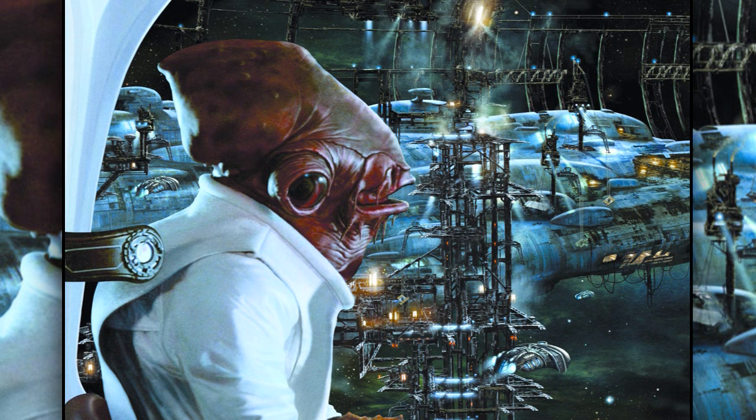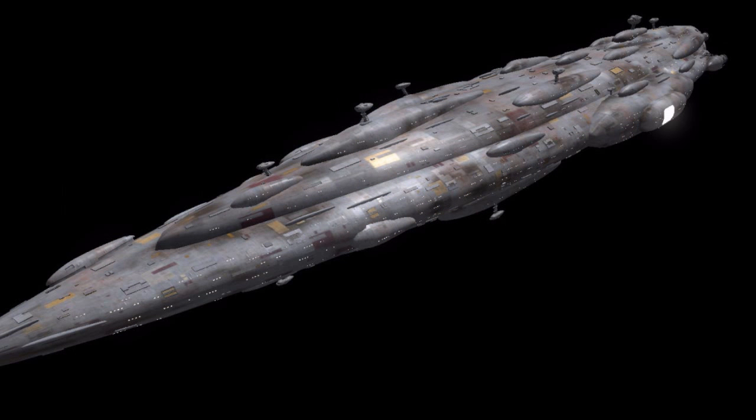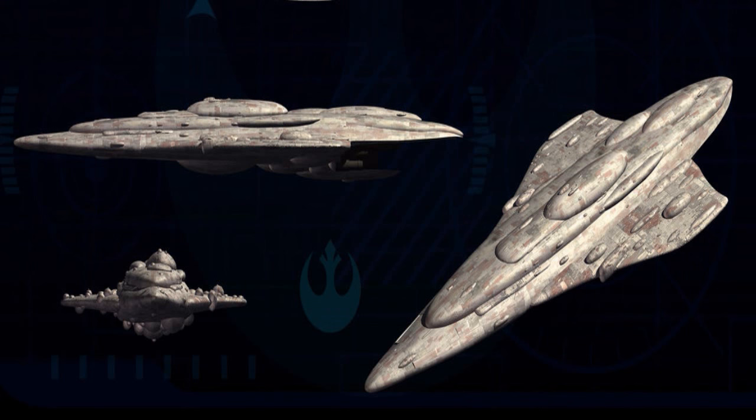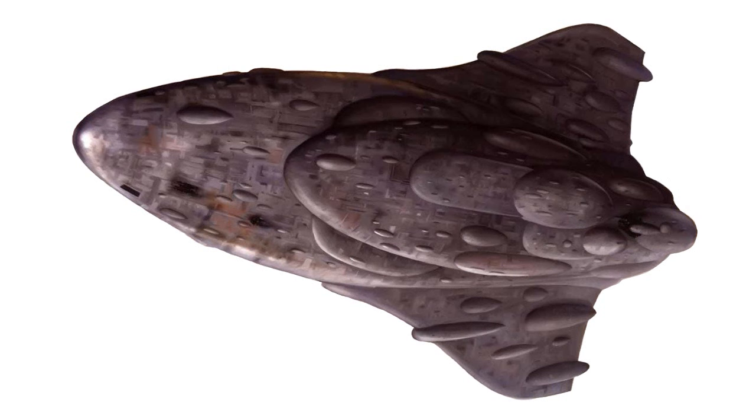Due to each ship being uniquely designed, there were many different variants of the MC-80 Starcruiser. The most common ones were the MC-80 Liberty type Starcruiser. They were one of the earlier types used by the Rebel Alliance, and had a triangular shaped design.